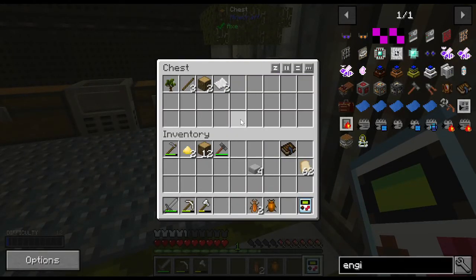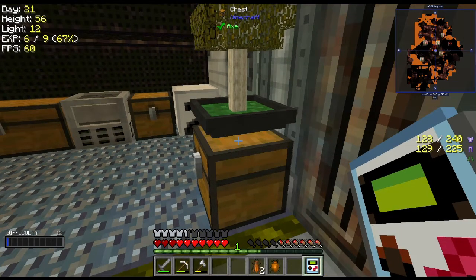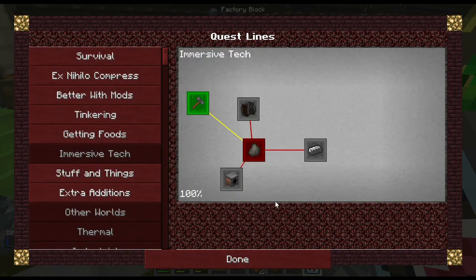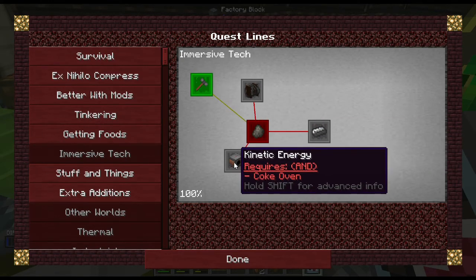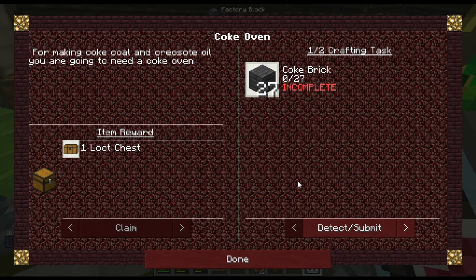Look at that — the bonsai is actually putting out a decent amount of paper and another sapling. This is a good thing. Now let's claim — okay, this is now we're talking. Kinetic energy — I do need that. So we gotta do the coke oven, we gotta make some coke brick.